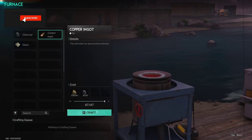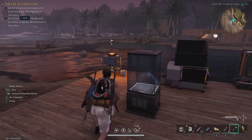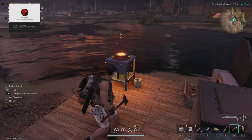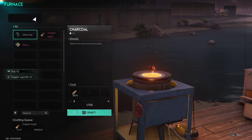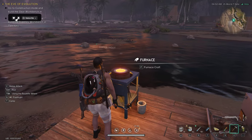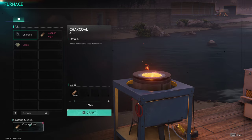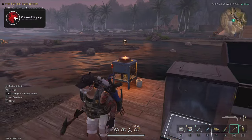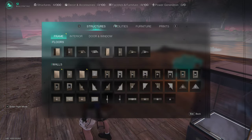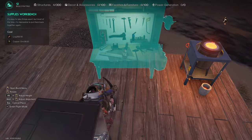Let's make about 47 logs — more than we're gonna need but that's fine. It takes about four minutes but I can collect the completed ones right away. That is such a great quality of life feature — not having to wait for everything to complete in order to collect it. If a few are done you can grab those. That is actually really cool. Now we need to make the supplies workbench.